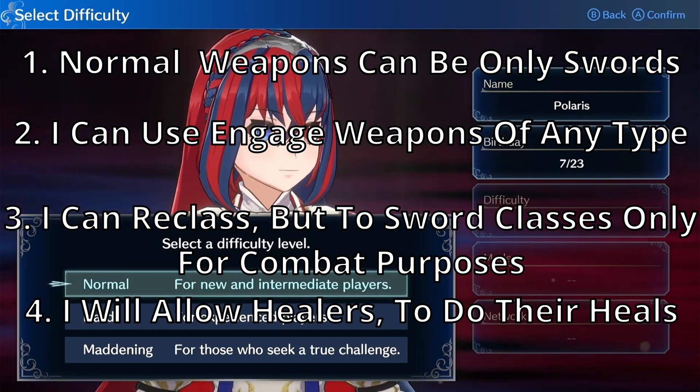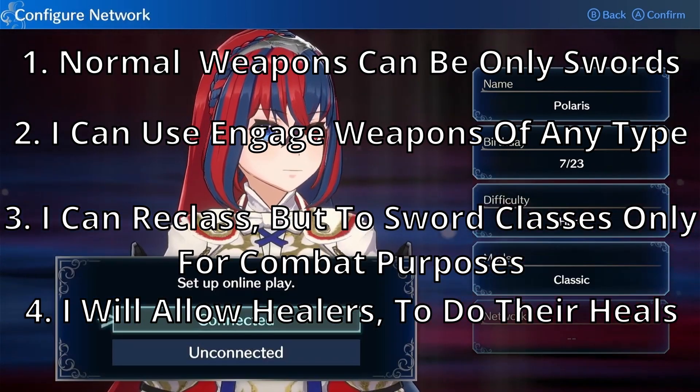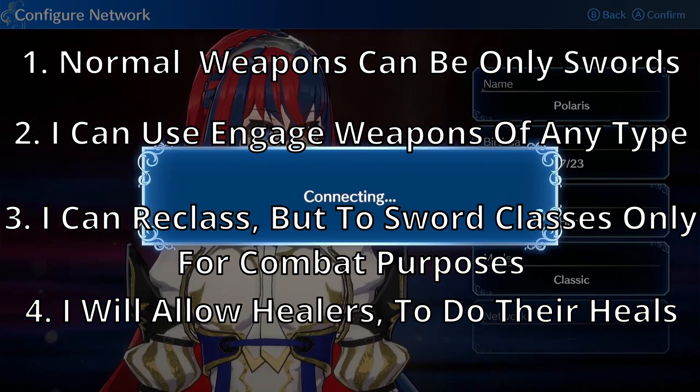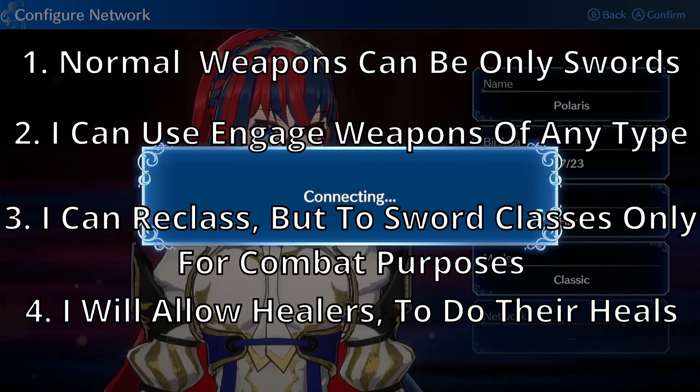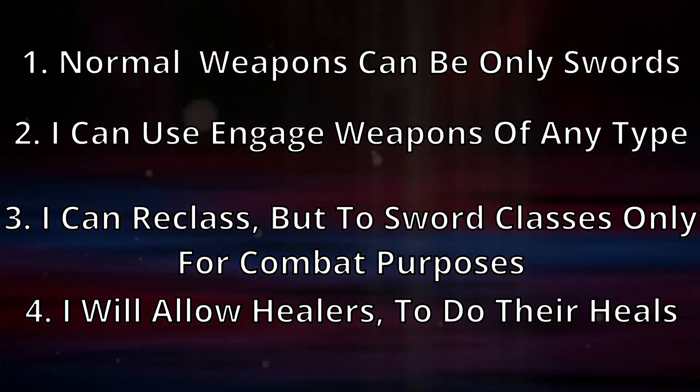The reason why I chose to allow engage weapons is because I think it's still unreliable enough to make it a challenge, but also it's kind of still in the spirit of Engage, where you can use weapons that you normally wouldn't be able to use.